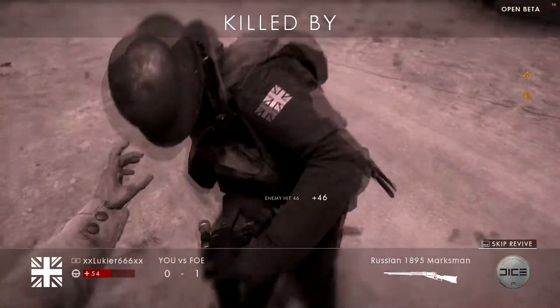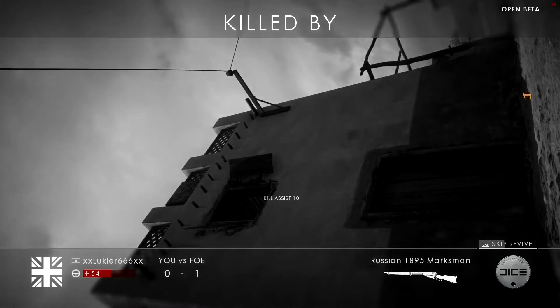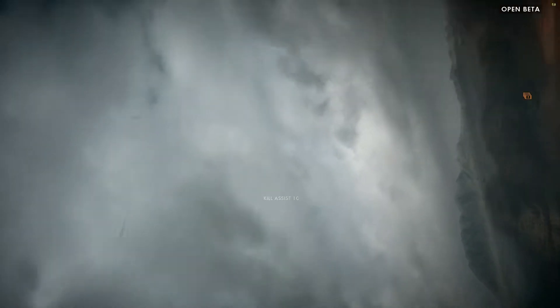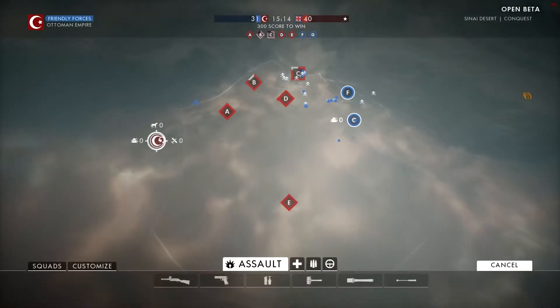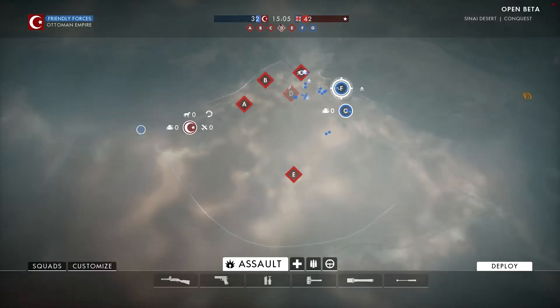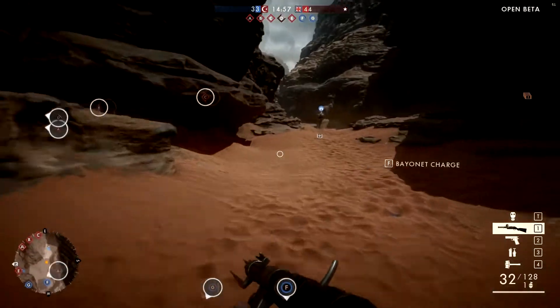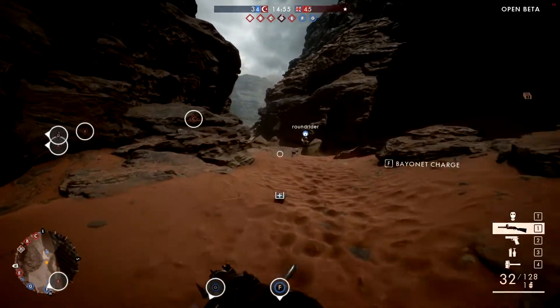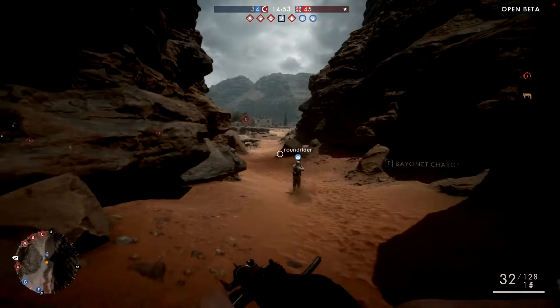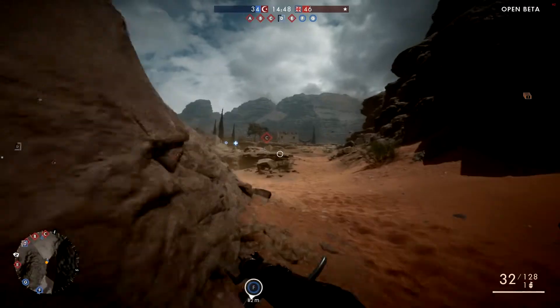Come off it, I shot you in the bloody face! He bayonet charged me. Okay, skip the revive — no one's in range to revive me anyway. We are losing all the objectives. Can I spawn inside a plane? I don't want to actually fly the plane, just be the tail gunner — tail gunning I can do, but flying probably not. Right, F is bayonet charge; that's something I should remember because it'll probably come in useful.